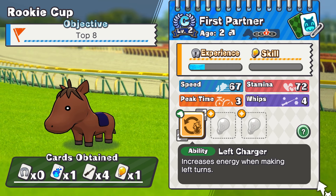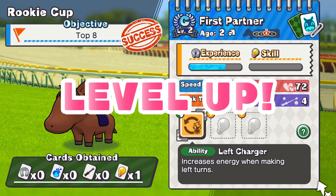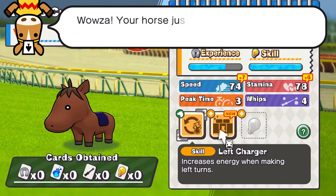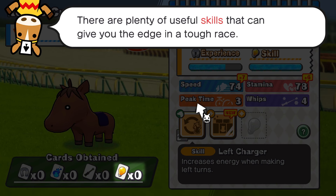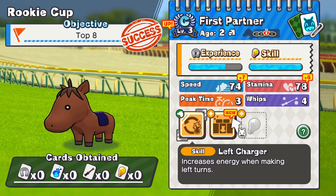Boost cards explained: if you use a boost card you grabbed during solitaire while on the home stretch, your horse gets a speed boost, you can shove surrounding horses aside, and you get a bit of stamina back. You can only get two boost cards in a single race, so be sure to grab them when you see one on the track. I don't think I'll need it — I'll save it. We're in no danger of losing this.